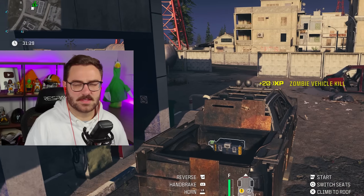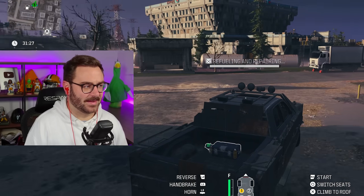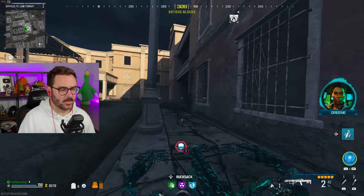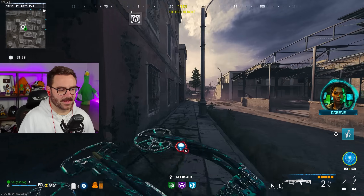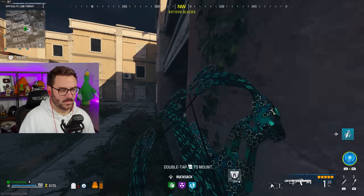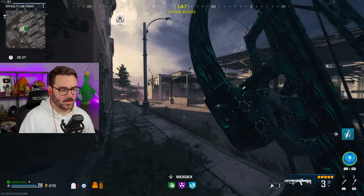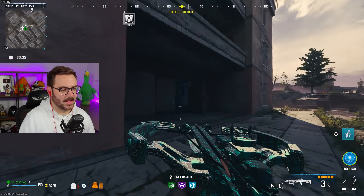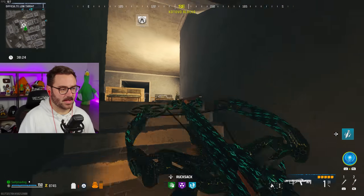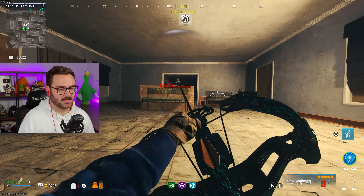I probably shouldn't be shooting things that are this flammable around a gas pump — that seems objectively bad. I'll go in here, steal all their things, get a bunch more money, then keep doing contracts because I think I'm going to need like 20,000. You've got a riot shield? That's cute — suck on this. We finesse them, just kill them. You can't go in that door, man — outplay! It is quite satisfying to do this. I feel like a quick-scope god. Speed cola really makes things easier.